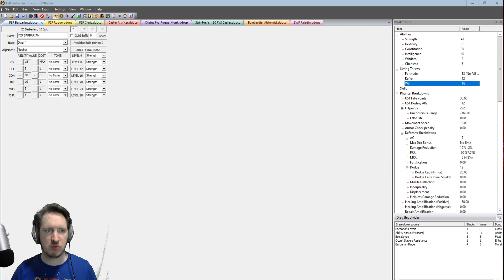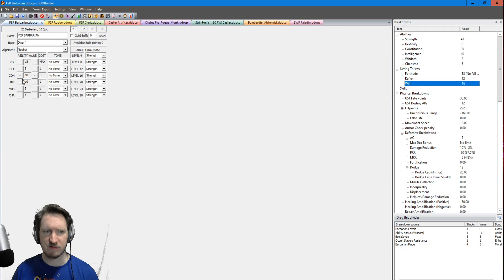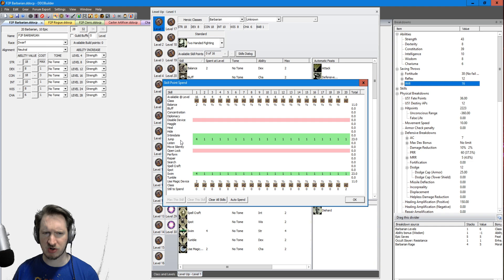To get us started, we're looking at Barbarian as one of the first options. Barbarian is great, it's free to play, and it's super tanky and defensive. If you like playing melee, you like using a two-hander, and you want to get pretty much all the rewards done without a lot of challenge, Barbarian is for you. This character starts with an 18 Strength and Constitution, and then just a little bit of Intelligence to get a couple more skill points.